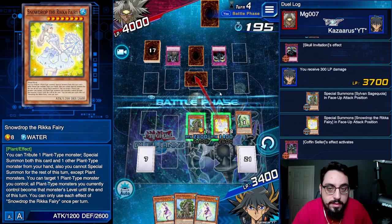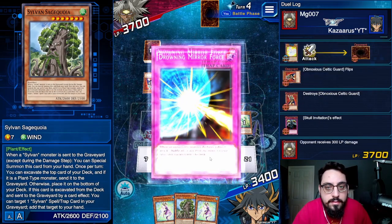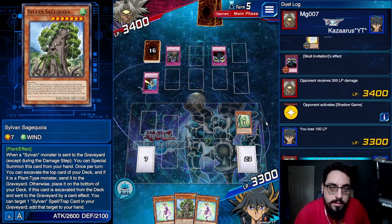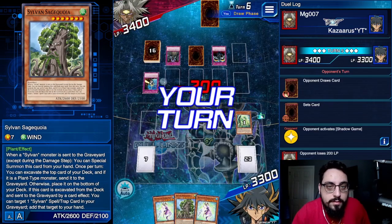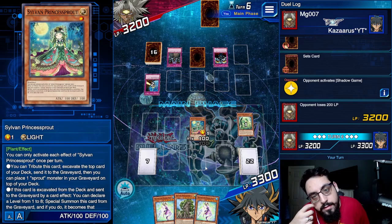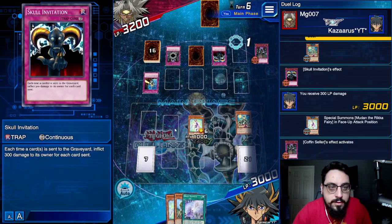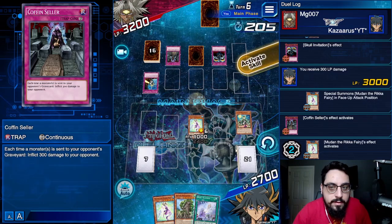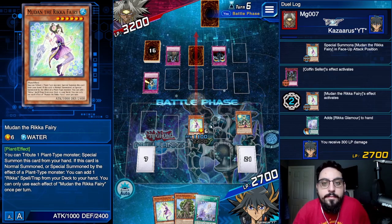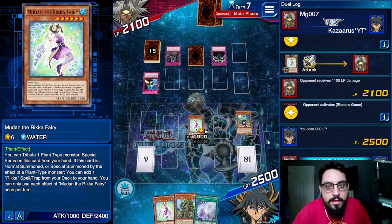Here we go, starting swinging. Drowning. Whatever, at least it's even. Coffin Seller, Skull Invitation — garbage. I swear to god if he drew one more drowning. He's burning himself faster than he burns me though. There's Princess Sprout off the top. Summon Mudan, take another 600 just for this. Why is Invitation doing damage before the chain resolves and Coffin Seller is dealing damage after the chain resolves? That's weird. Attack. Got something for me, nice. We in there. Hashtag fuck burn. Hashtag anti-burn gang in the comments. I hate burn.